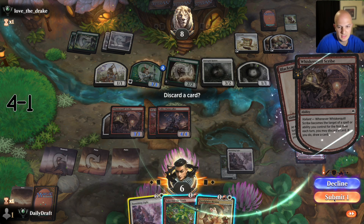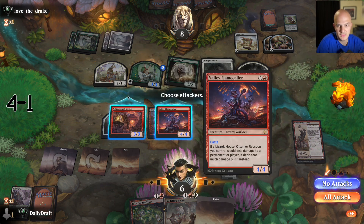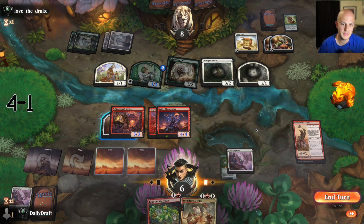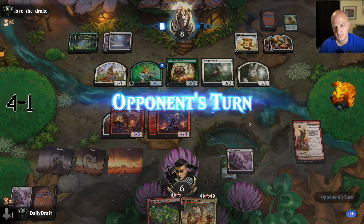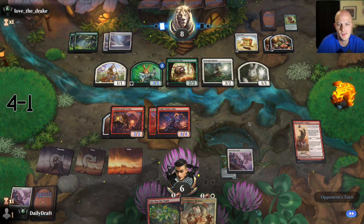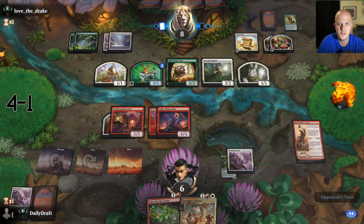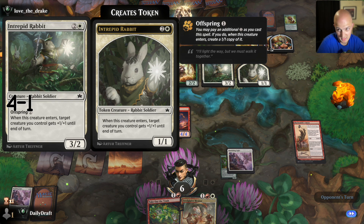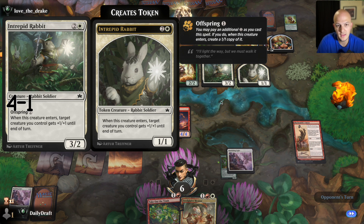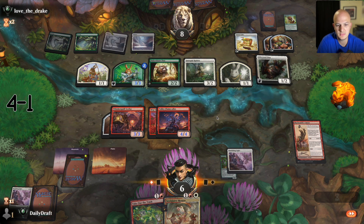They had a really busted rare on turn three with both things — it's going to be tough to race. They've got life gain and everything. The rabbit decks are too good — it's the boogeyman of the format unfortunately. I can't attack — none of these have vigilance so I can't really attack without exposing myself. Taking one-two-three-four here, so no attacks. Intrepid Rabbit — like I've been saying in all my videos — is the best common, the best common by a lot. You just play these decks, go wide, pump your creatures, and it's usually good enough.